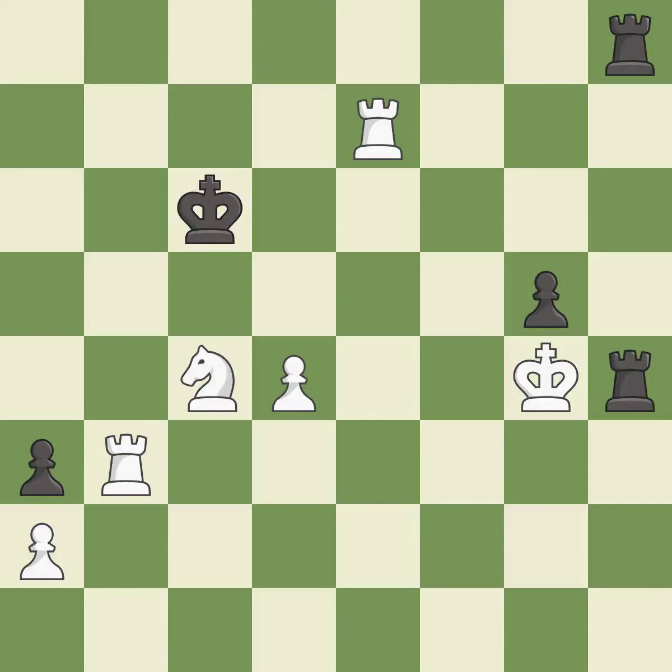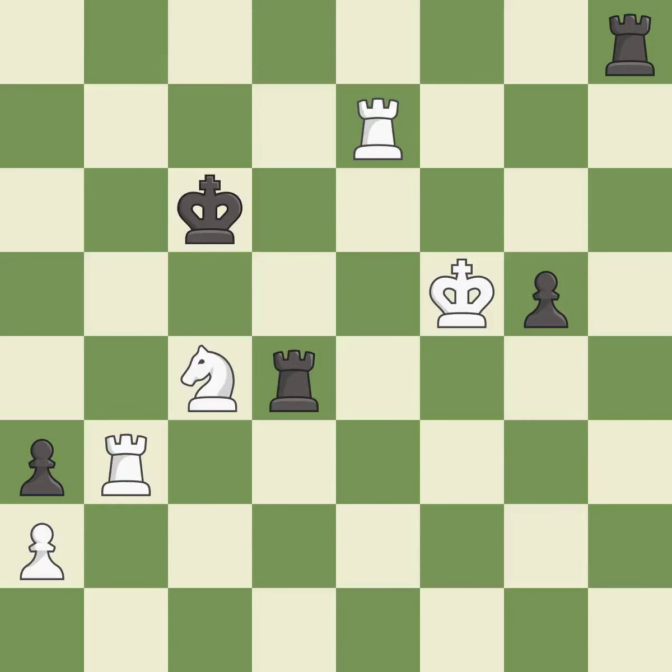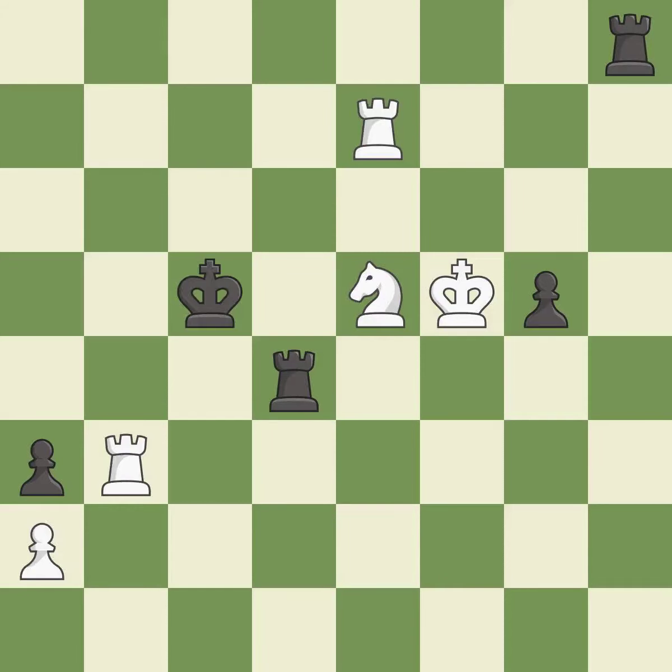This is a fair move — it is good. This evades the check from the rook — it is best. This allows a forced checkmate — it is an inaccuracy. This moves the knight to safety — it is best. This evades the check from the knight — it is best.